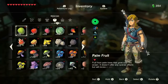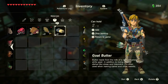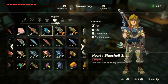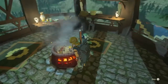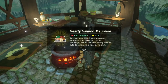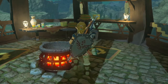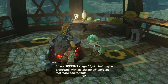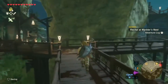So the three items you should have: we need the goat butter, the wheat, and the hearty salmon. We cook that up — hearty, here we go. Give it to her at the cooking pot. Now they're going to go to rehearsal. Fantastic.